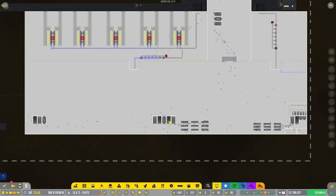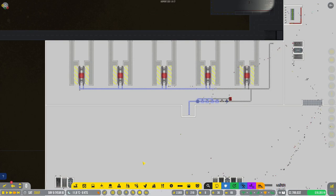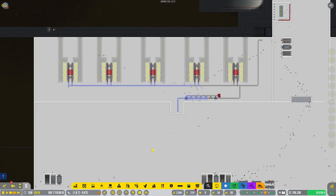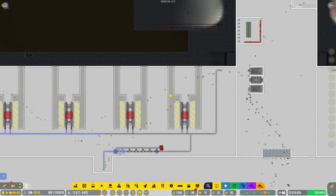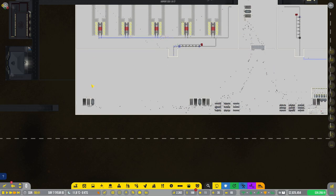I think we'll have to do the baggage pickup area in the next one because we are out of time. But we're getting there — which I am very happy about. We will put baggage claims here and we'll have some carousels.